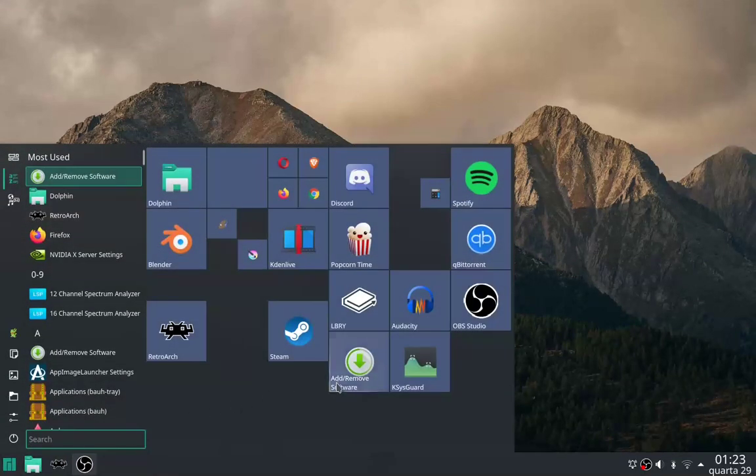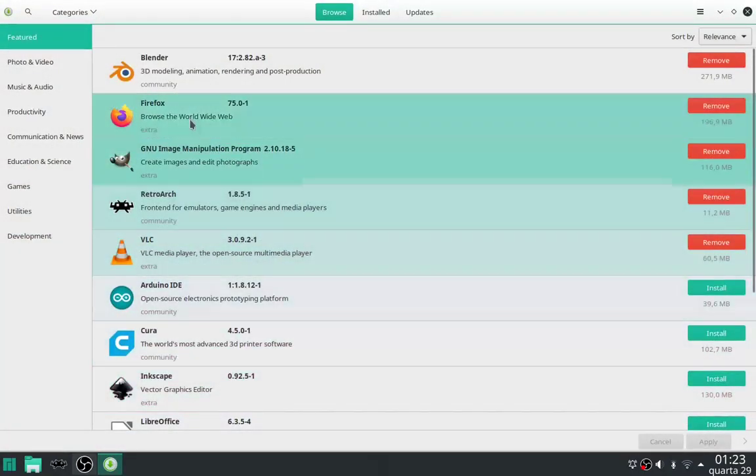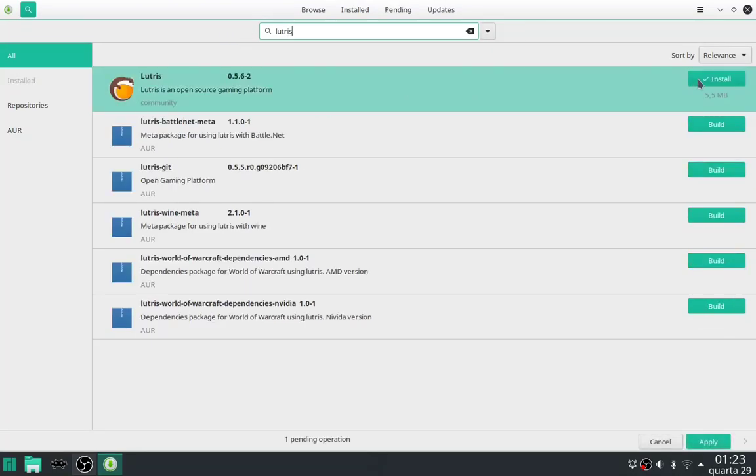To start off, let's open the add/remove software. Search for Lutris, click on Install, then Apply.